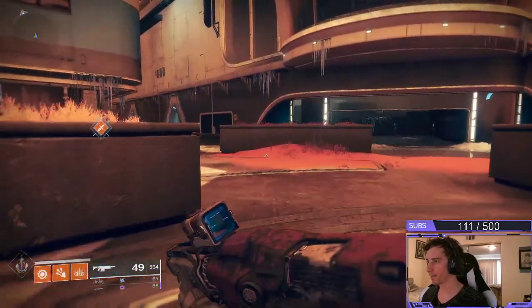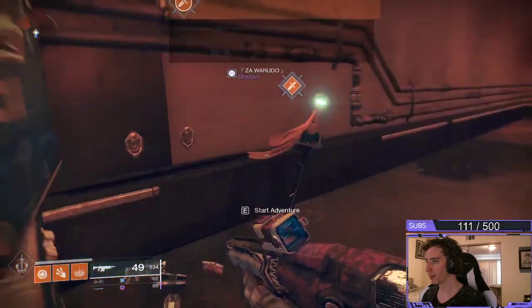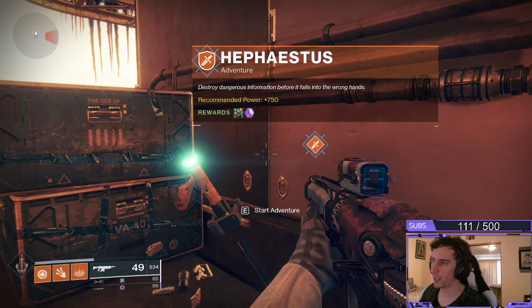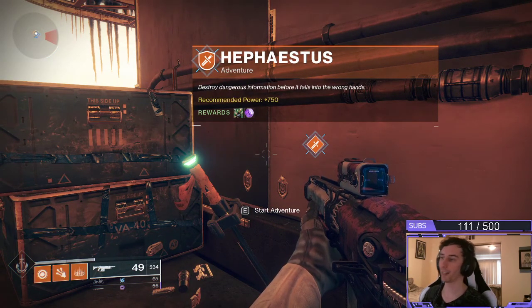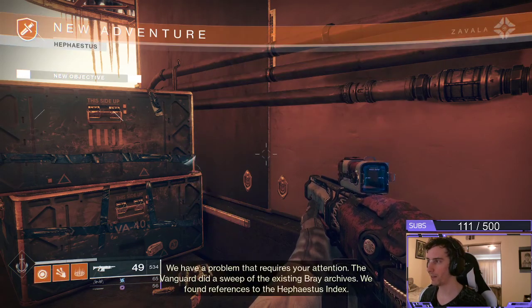When I exit out of my map I can see it right over there in front of us, so we're going to run right over here. It tells you before you start: 'Destroy dangerous information before it falls into the wrong hands.' It also tells you the recommended power level and what the rewards are. We're going to go ahead and hit Start on the adventure.